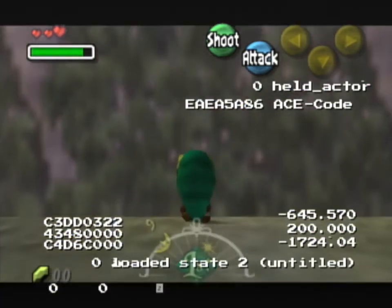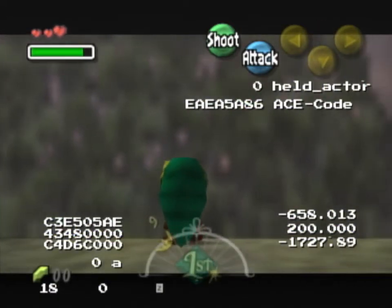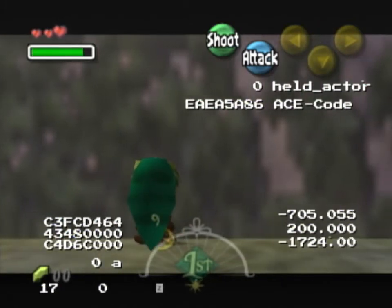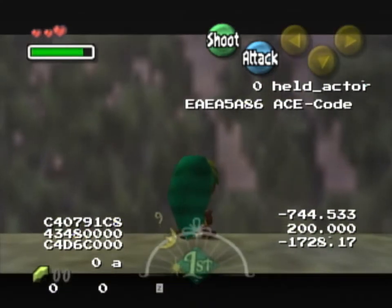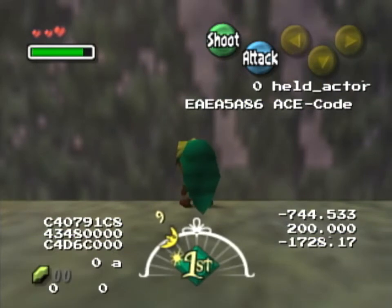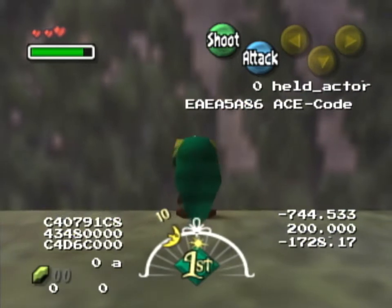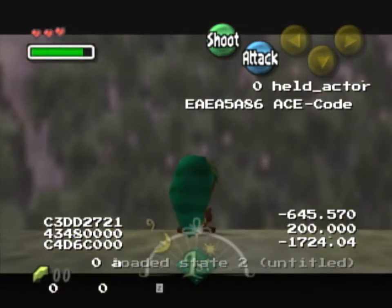If you are not so far left, usually you just do this walking. I got pretty much the same Z position again. It tends to vary from minus 1724 up to minus 1731 or so — I've gotten it with all those Z positions before, so it is probably very lenient, at least as far as I can tell.